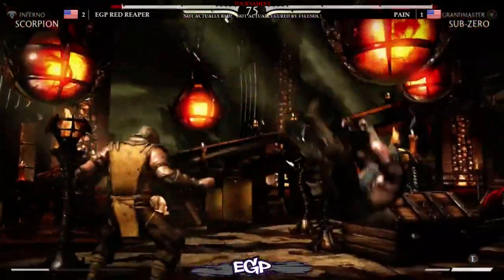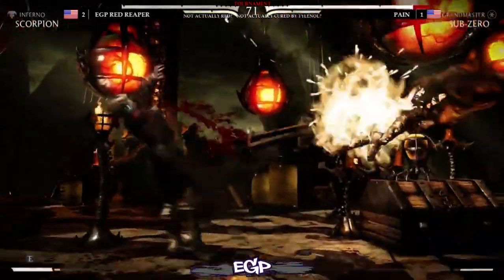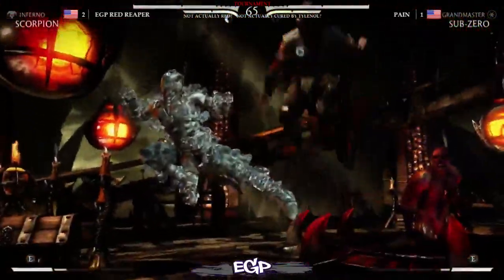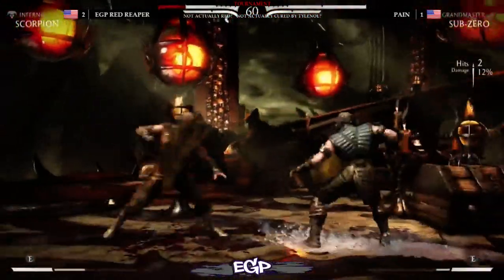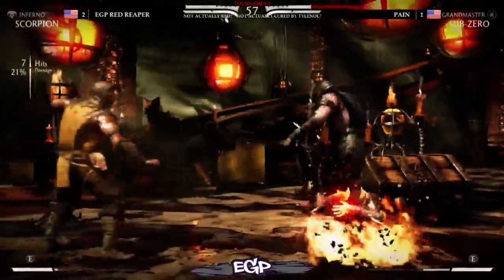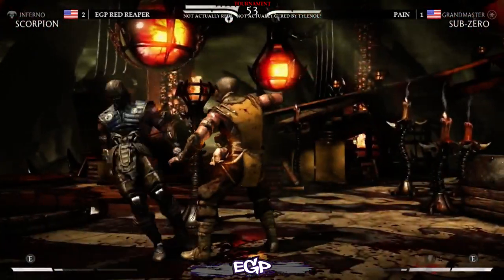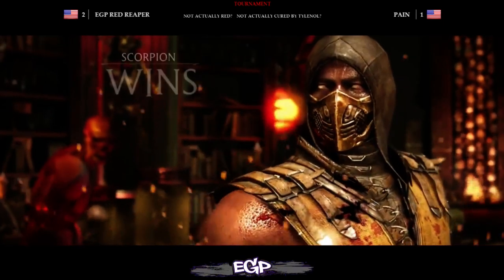This is match point for Red Reaper. Payne has a life lead. Scorpion's forward 2 jumping over Sub-Zero's EX slide — that's interesting. I wonder if that could be used as a kind of option select to keep you safe. Throws him after the 1-1-4, that was really far. Good block on that jump kick. Hasn't been a lot of anti-airs yet. This could be big — one more mix-up and this could be the entire game. He goes for the back 3, 2, forward 2 and Red Reaper takes it.